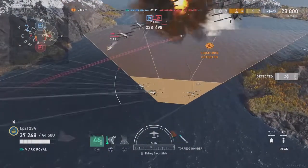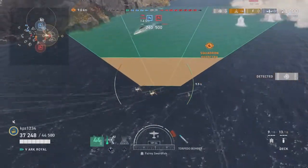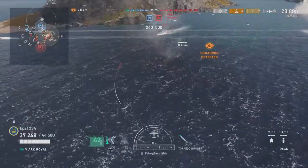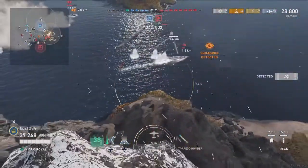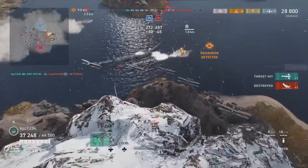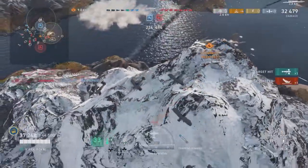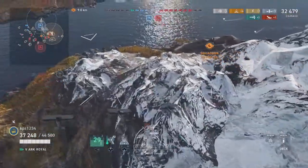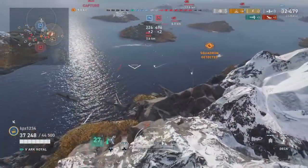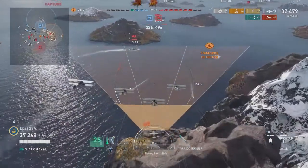It would be really embarrassing to be killed by one of these torpedoes. Here's the destroyer — we're just going to throw the torpedoes in the water — and someone is now really embarrassed. Kill number one: enemy destroyer blown up. The torpedoes are 35 knots, kids, so make sure you're shooting them well ahead.